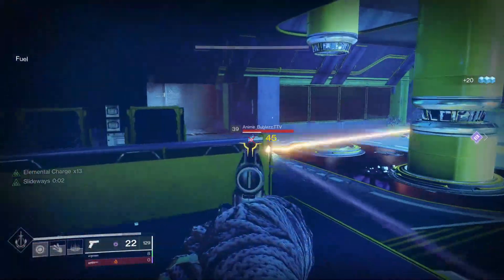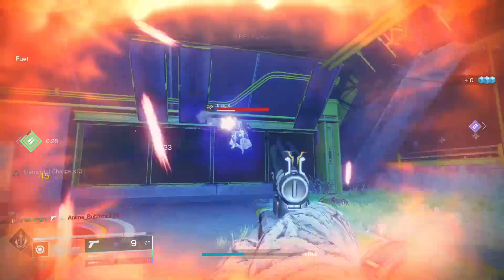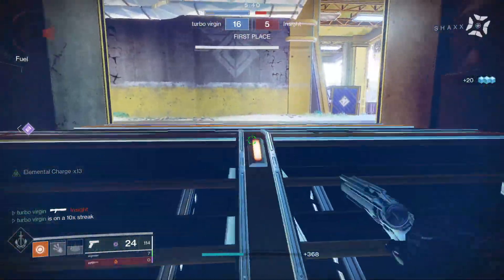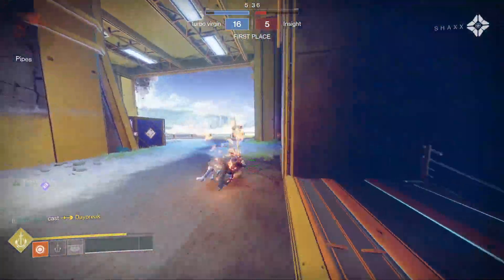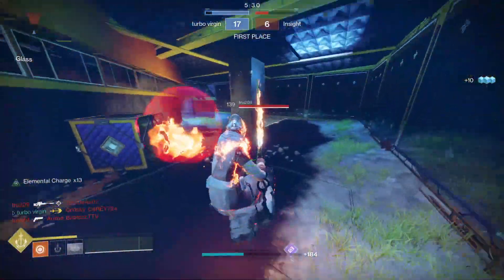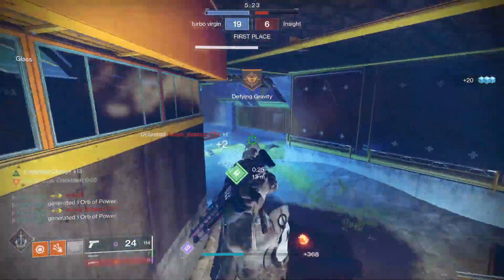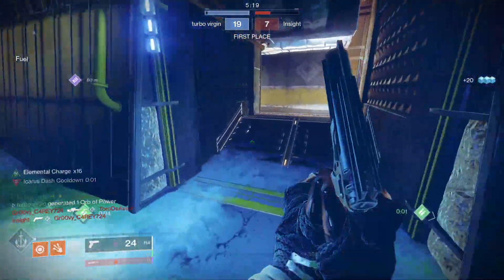Beautiful nade coming in from him. Let's steal that — someone else is here. Shotgun him and let's get out of here. We're getting sandwiched pretty damn hard. Good thing we just got super, though. That guy — let's see if he's actually going to run away. Nope, he wants to challenge us. He had a lot of time to get out. And this guy's challenging again. I was hoping someone would spawn right in front of us for a free kill, but I guess not.